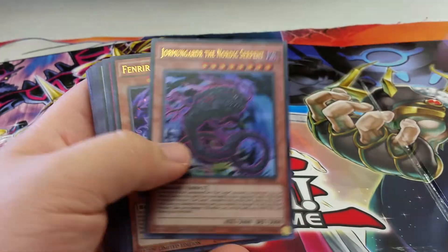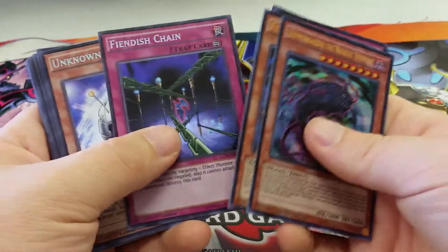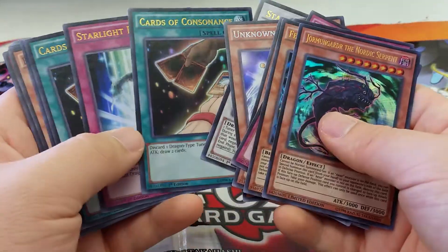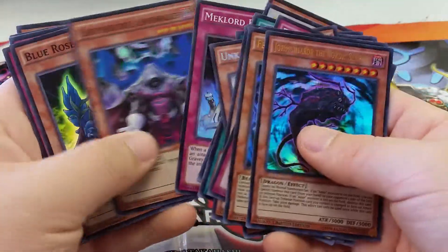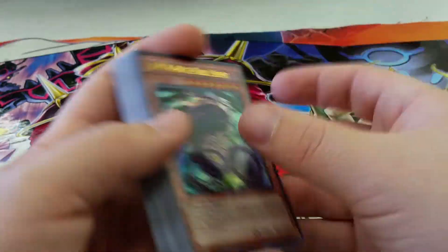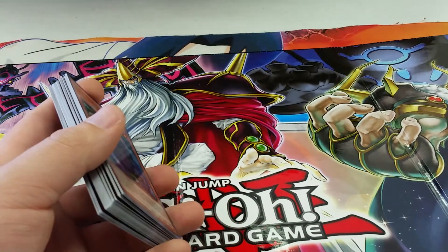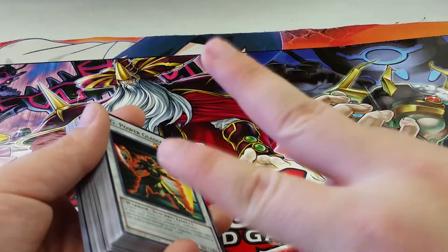Alright guys, sorry about that. I just wanted to do a recap for you. Pretty much, we'll go over the promos we got — Germmunger, Nordic Wolf, Stardust Flash, Black Rose, Quasar. We got two Venus Chains, two Unknown Synchrons, and a Formula Synchron. Then we got an Ultra Stardust, two Cards of Consonance, one Starlight Road, and a Red Dragon Archwing Ultra. I'm definitely not sad about that — I got two Venus Chains now for any deck I play. Thanks for watching guys. If you have any packs you'd like to see opened, please comment below and let me know. This is Rax, relaxed Yu-Gi-Oh player. Peace out.